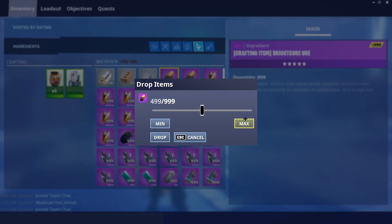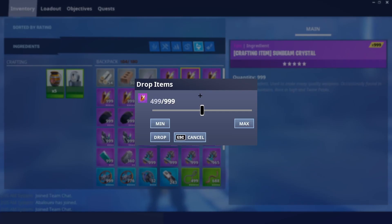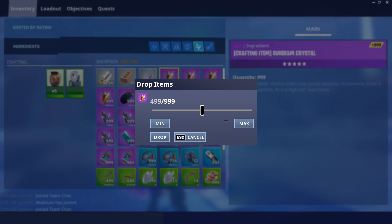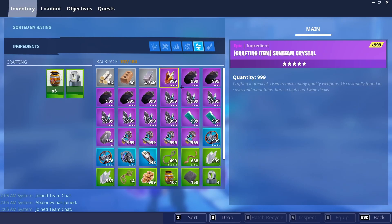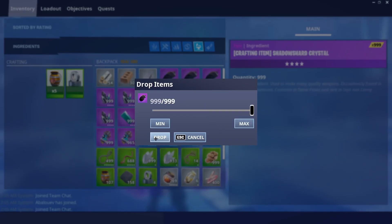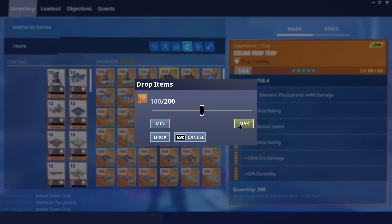First things first, just drop whatever you want to dupe. I want to duplicate some guns and some materials. You can even use your storage — take stuff out and duplicate using your storage as well. This dupe is super OP. I don't know why they haven't patched it yet. Let me just drop everything real quick, including some traps.